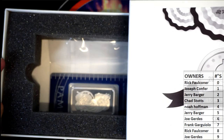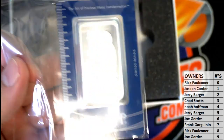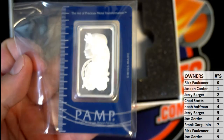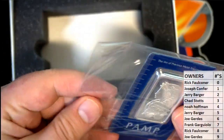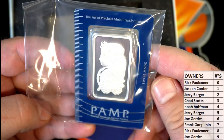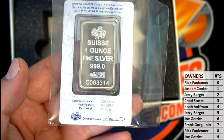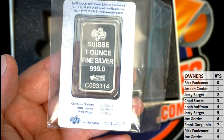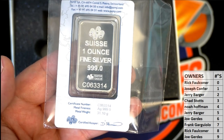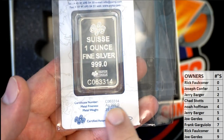Alright, what is this tonight? Damn, that's nice. Too shiny — you can't even see it right. Swiss made. Art of precious metal transformation. 999.0. One ounce fine silver. Wow. Cert number 3314. AG. Y'all see that? AG. 999.0.